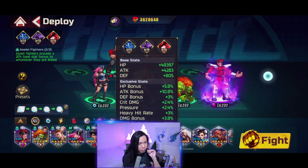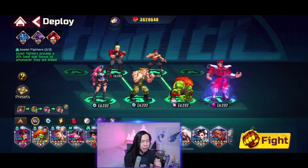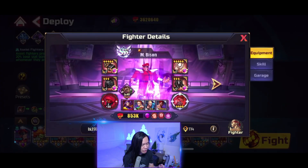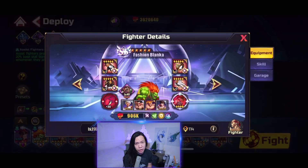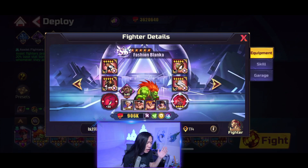We're going to use Guile in this boss fight. My team is Guile, Street Poison, Fashion Blanca, and Bison. Bison buffs everyone else, so you're going to need at least Fighting Spirit 20 — mine is Fighting Spirit 30. Fashion Blanca is also really good because he does damage and buffs others with his Wildfire. If you get lucky, all the Wildfire will go on Guile, but if not, whatever.